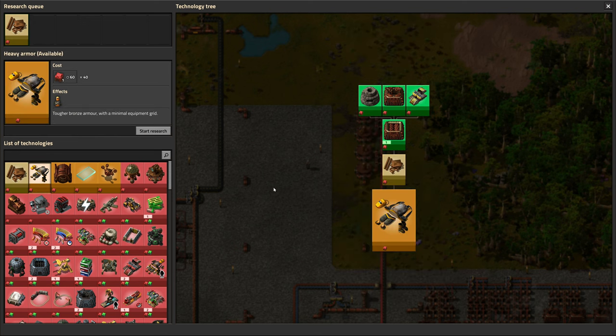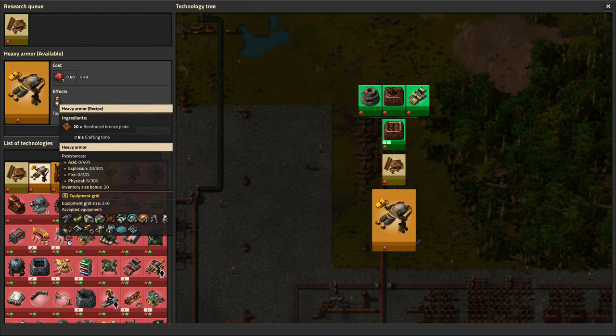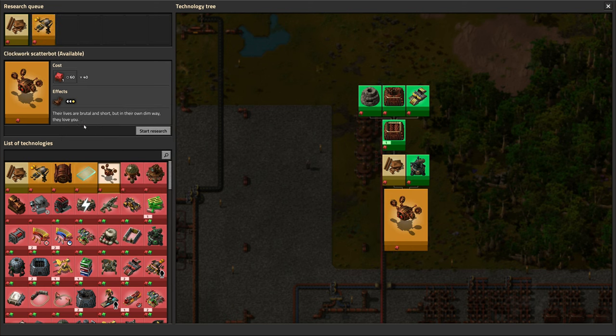We might as well start researching things that bronze would go into so that when the time comes we can use some of it. One is the heavy armor — lots of reinforced bronze plates, but it gives us the next tier of armor and we get a 20 inventory size bonus. Surprisingly, the light armor we have now does not give you an inventory bonus. However, heavy armor does give us a bigger equipment grid, which means more steam robots. We can finally make those scatterbots I've been talking about. Their lives are brutal and short, but in their own dim way, they love you.